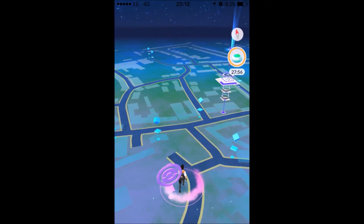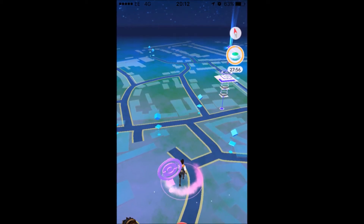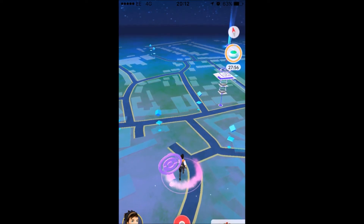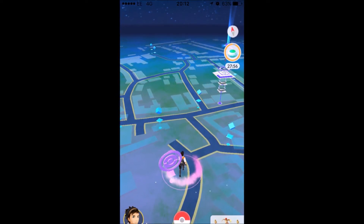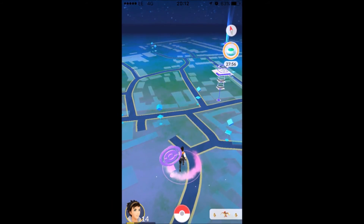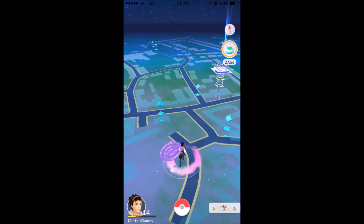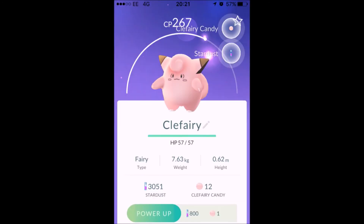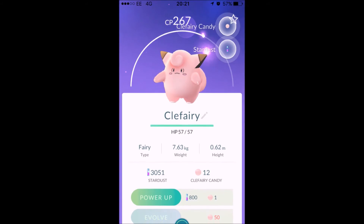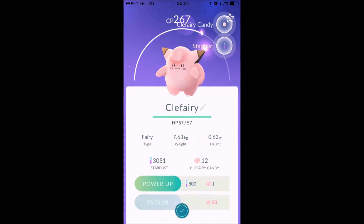Afterwards I thought I'd stick an incense on for half an hour while walking around town. Apparently if you walk around while using your incense you're more likely to encounter more Pokemon than if you stand still. Walking around a busy area you seem to get a lot more, and sure enough a 267 CP Clefairy popped up using my incense, which was pretty good.